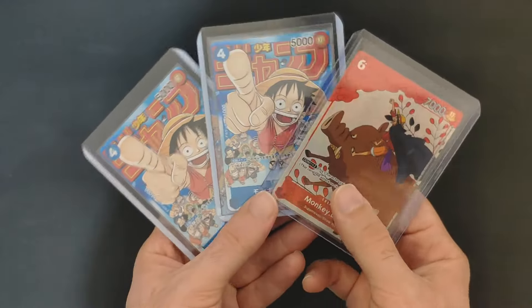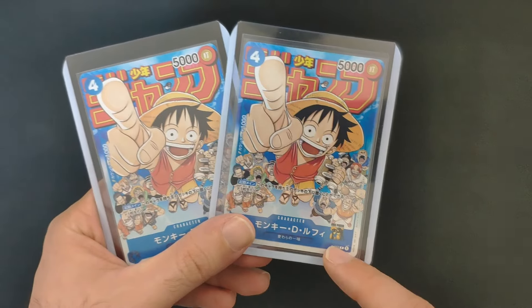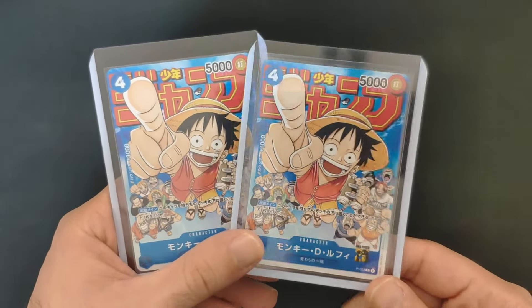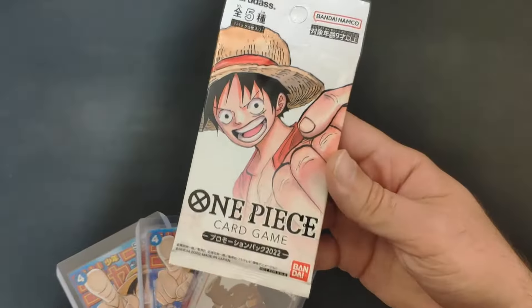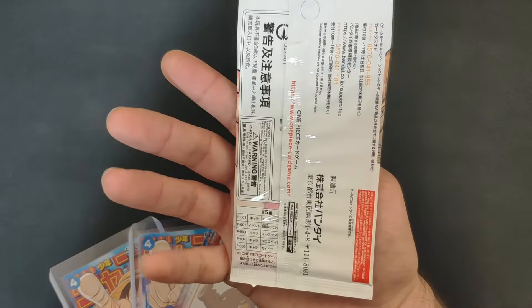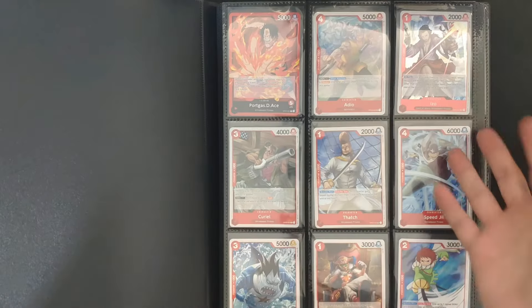Another option is to collect individual cards that you like — for example, promo cards from the One Piece card game. You can get them in English or Japanese. This one is the 25th anniversary promo from the magazine — I really like this one. You can pick individual cards or single sealed products with promo cards inside.